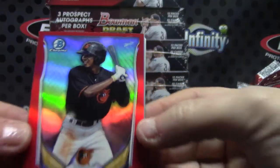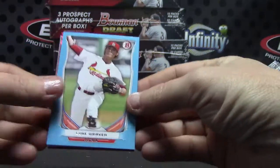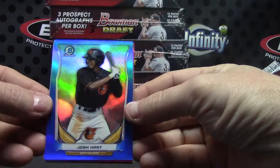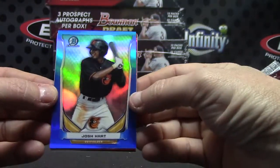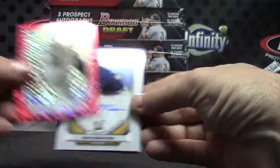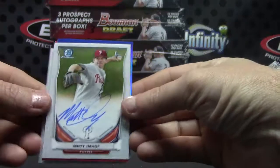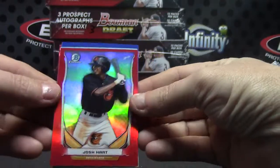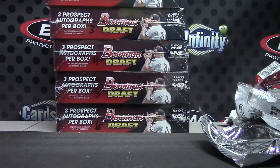All right, to recap: we have Josh Hart, five of five. Luke Weaver. Josh Hart — oh, you're building the Josh Hart rainbow. I didn't even realize that. Josh Hart red, Josh Hart blue, you need the super. Kyle Freeland. Cody Medeiros. Max Pentecost. And Matt Emhoff. And a bunch of other refractors. That will do it. Thanks, buddy. I'll get on the way.